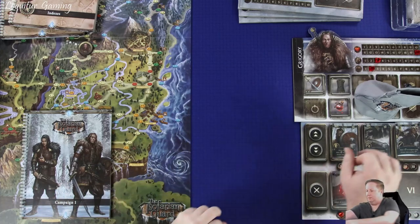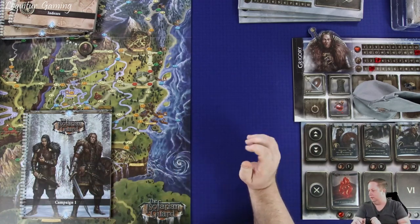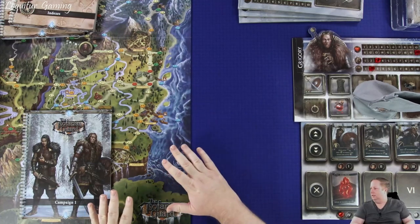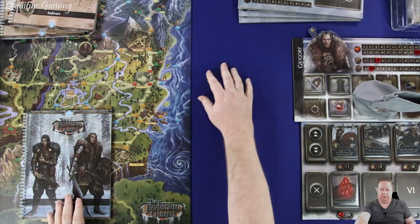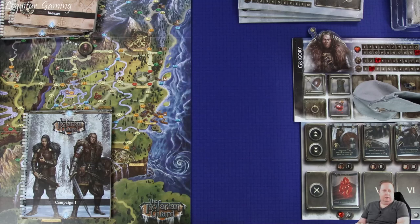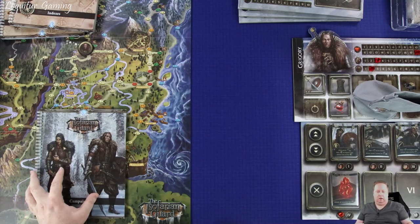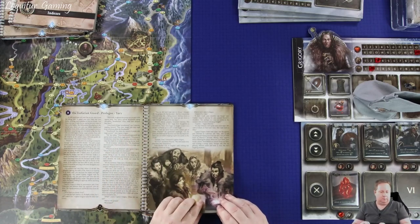I had this out and painted the first couple of guards, so I thought I'd give it a little play while I'm relearning the rules for Aeon Trespass Odyssey. This game is huge, so I don't know how it's going to work getting it all on the table - I've got books, boards, chips, cards, and stuff all over the place. I think we've got most of the map on here. There's a lot of reading for this also, so I might do a little bit of the Foreteller app, and if it's a short passage I might just read it. I'll play the prologue part from Foreteller.